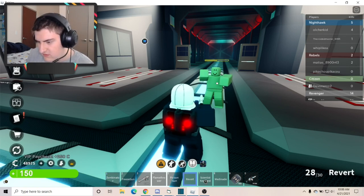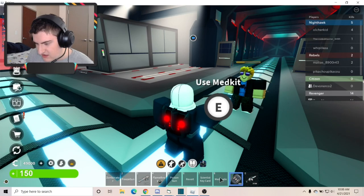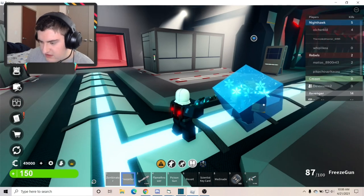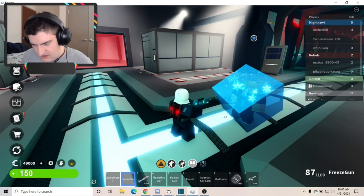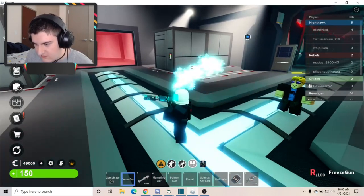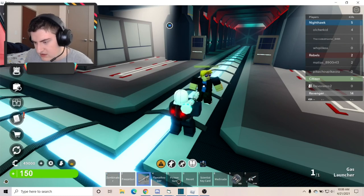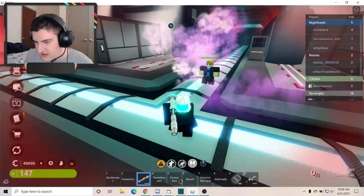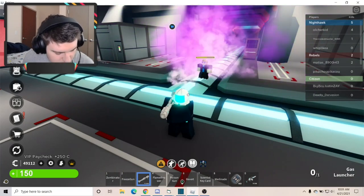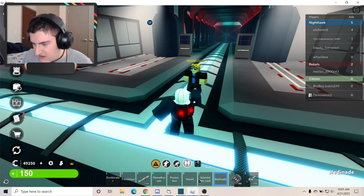You can also Revert using, I believe, three hits from this. But it doesn't heal their health like the other ones. The Freeze Gun — you only need to hit them once, but you've gotta make rounds with this one count, because look how quickly it runs out — it's done. Then when you freeze them, you can use the Zombinator on them. Gas Launcher again — as you can see, it doesn't do much damage. It's more of an annoyance; it does about three damage every time.